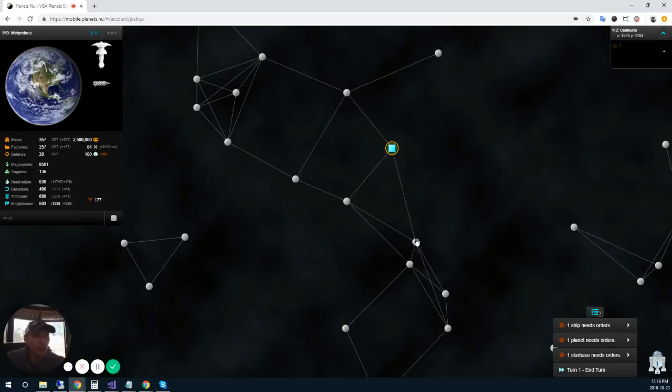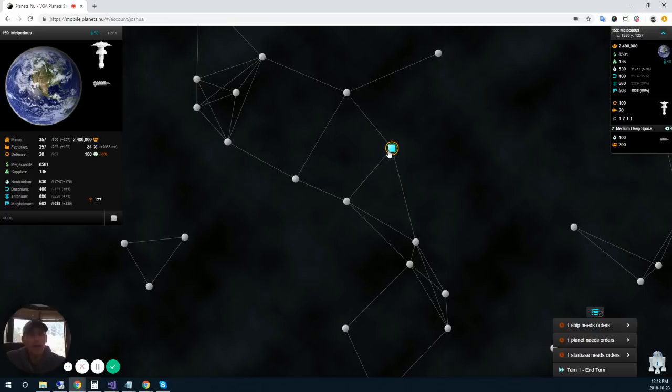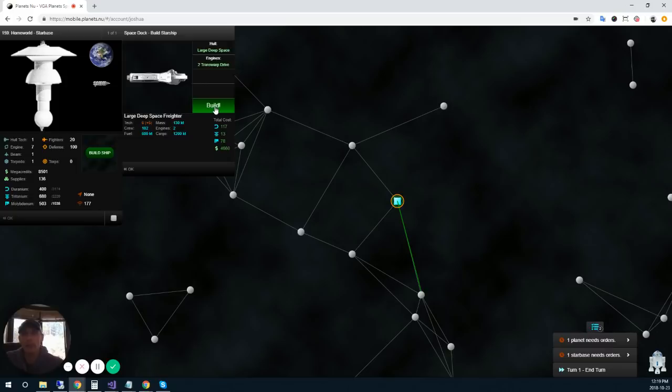I'm going to move 200 clans to that planet. My plan is to build a large deep space freighter and follow it up, so I don't need to bring supplies with this medium deep space freighter — his goal is really just to get out there and scout the planet on the first turn. If it's a native planet he can drop the clans and come back; if not, he can head to the next planet and check it out. I'm going to build a large deep space freighter with transwarp drive engines to move a lot of minerals for the starbase — the 'base in a box' idea.